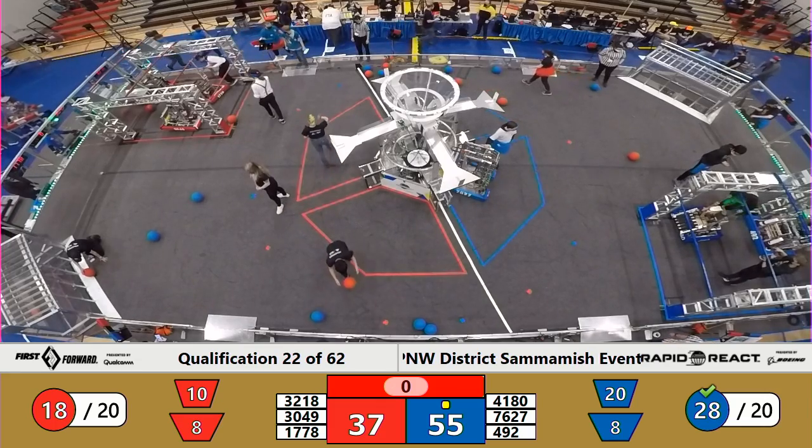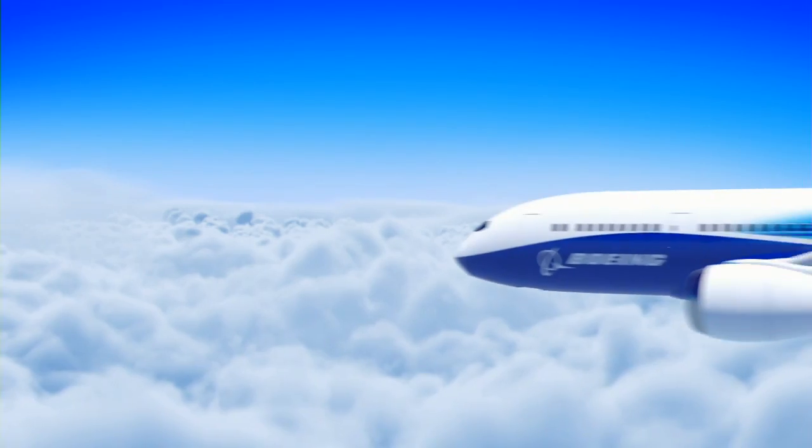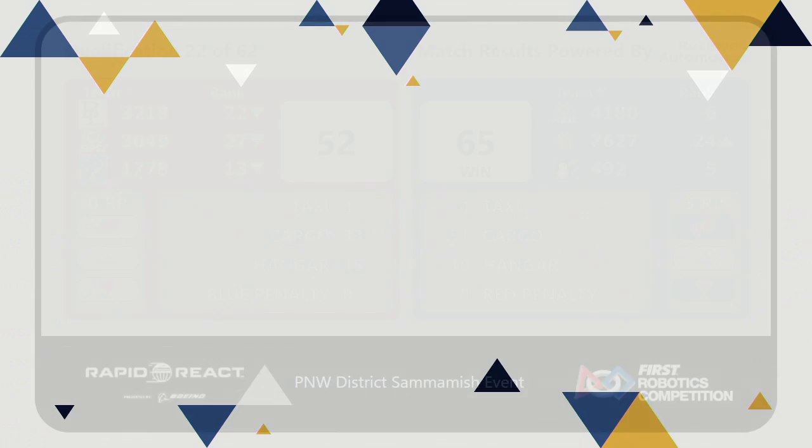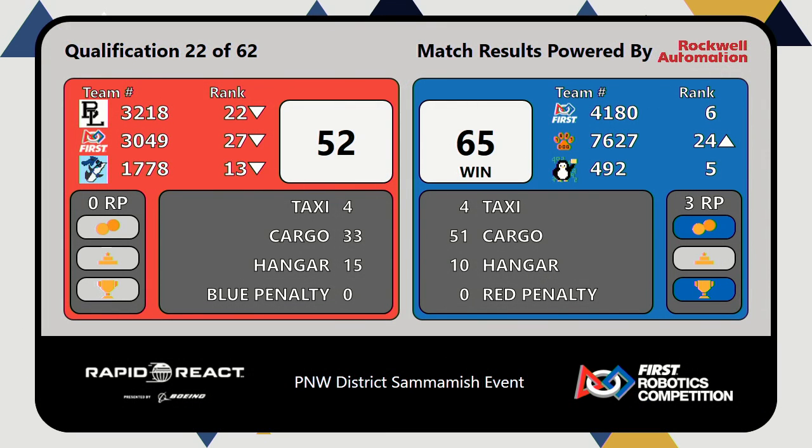Scores are confirmed for qualification match number 22. Blue Alliance takes the win, 65 to 52 is the total, and three ranking points for them — two for the victory, one for cargo. Red Alliance walks away empty handed. Those two robots on the middle rung were not still in the air five seconds past the buzzer, so no hangar points there. 22 matches down — we're approaching the halfway point of our Saturday. More action on the way in just a bit.